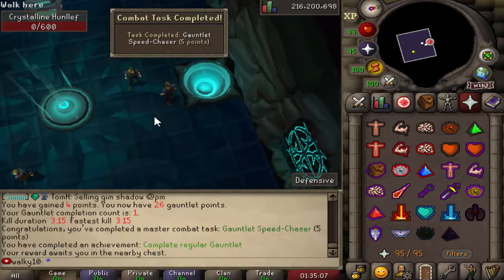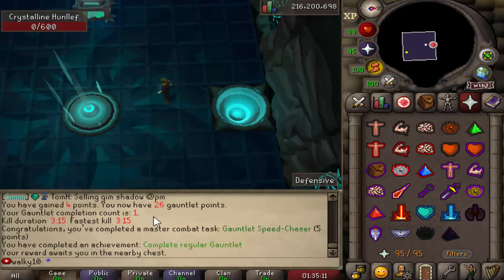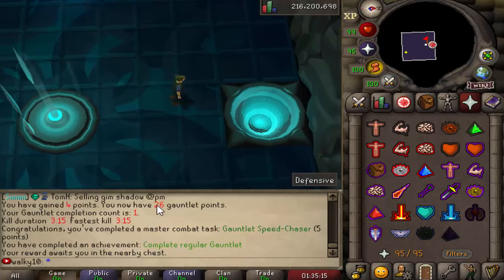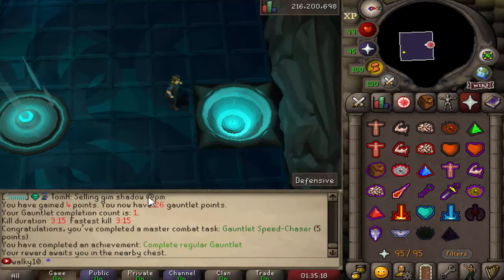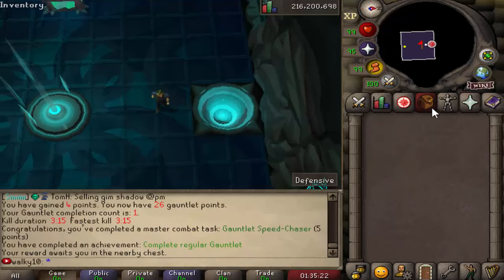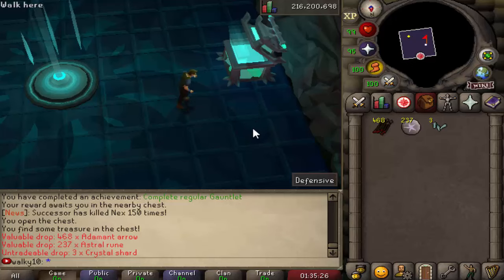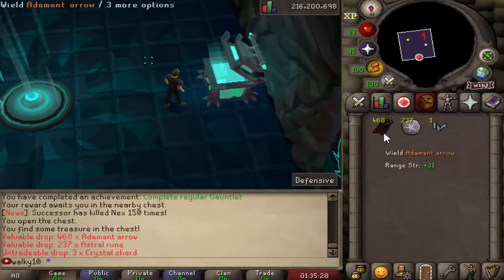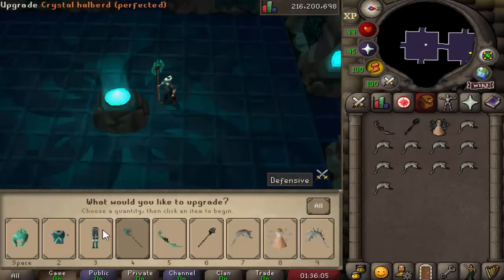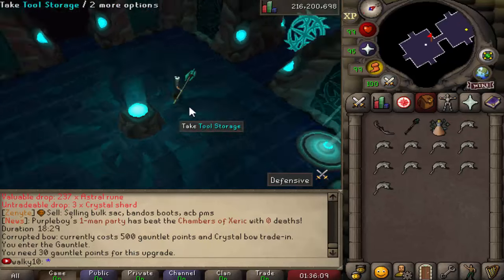We've just completed the Gauntlet boss and got five combat task points — very nice! It took about three and a half minutes. We've done a bunch of runs and I think there's double points active right now. We've got 26 points again plus some bonus points from the combat task. Let's see the rewards — come on, get spoon fed! Just a bunch of crystal shards, but I'll take it. We're going to buy the legs if we can — 30 points needed.